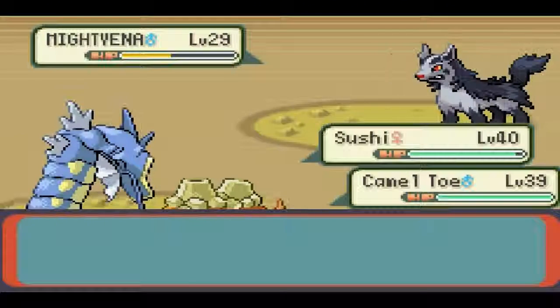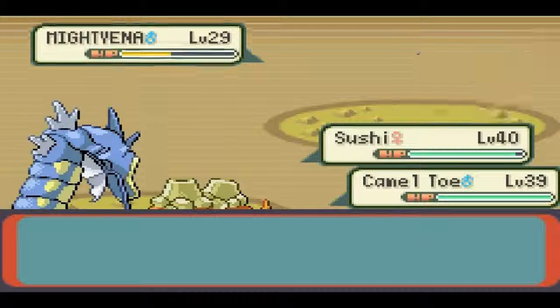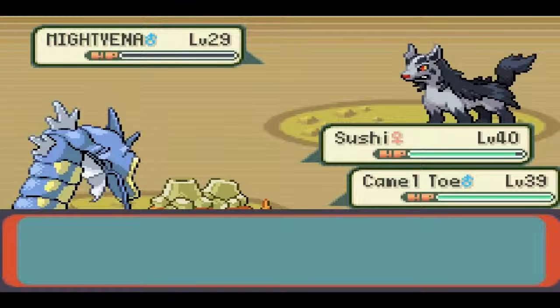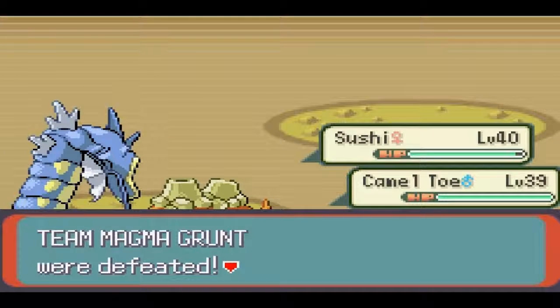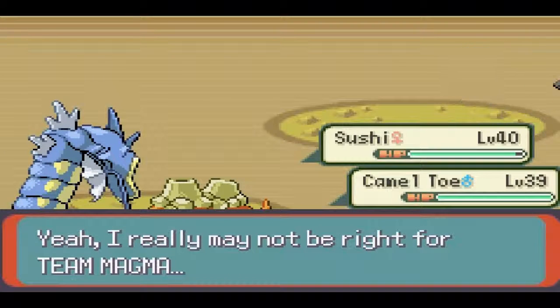Sushi is immune to Ground, which is awesome being part Flying-type. And Earthquake is just OP as heck. That was super easy — all these Magma Grunts just don't know what they're doing.